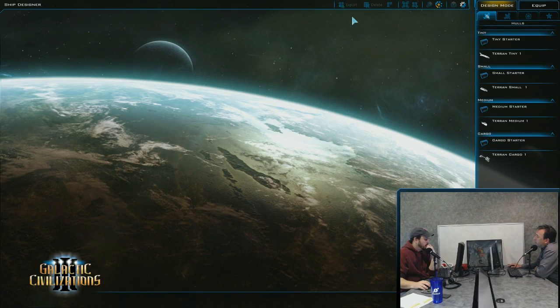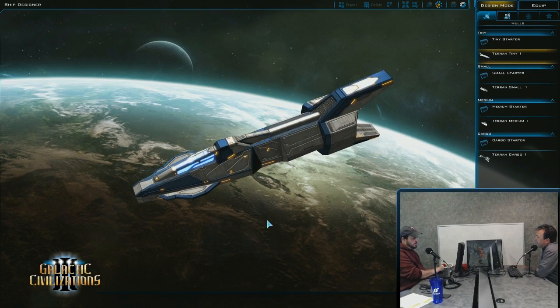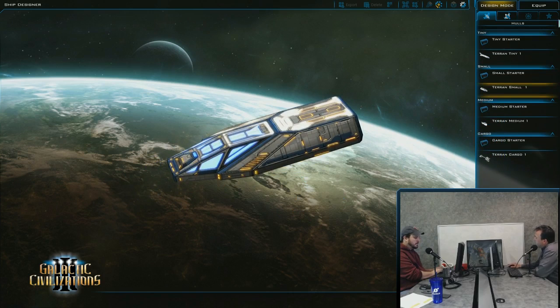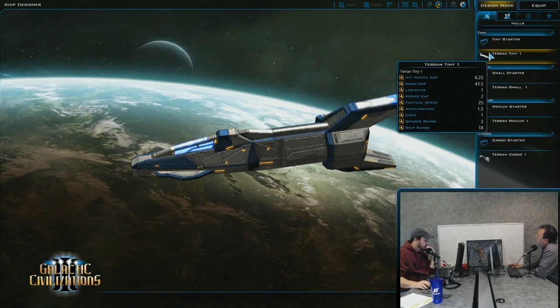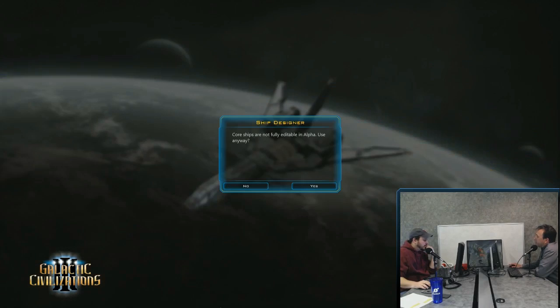Something we committed to just yesterday: we're going to get rid of the concept of templates — they'll just be hulls. This list will be a lot longer in the future. There'll be a basic one, a small one, then full ships, and you'll be able to save those as templates. So you can just come in, pick the one you want, and bang — that would be essentially equivalent to using an existing design.